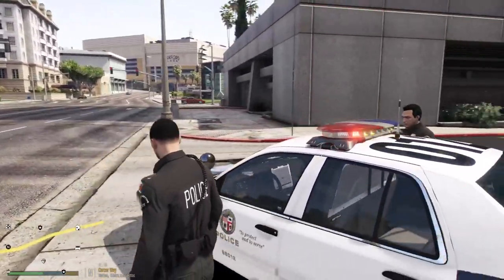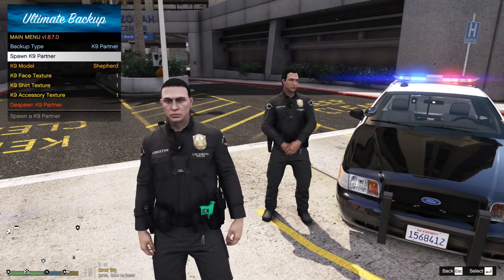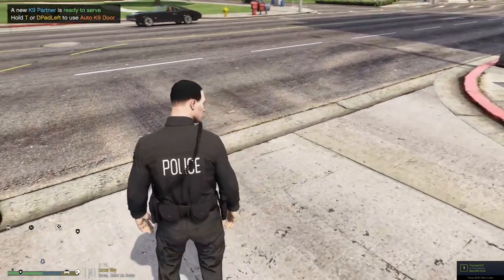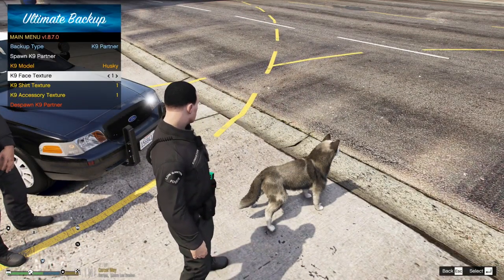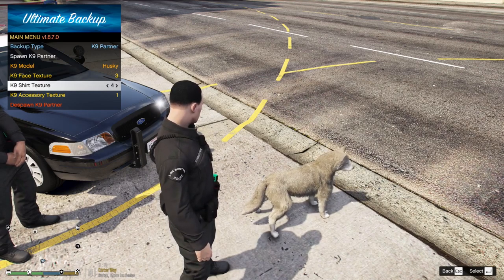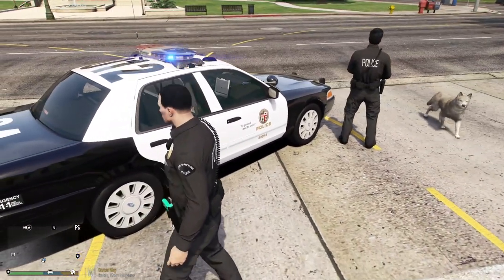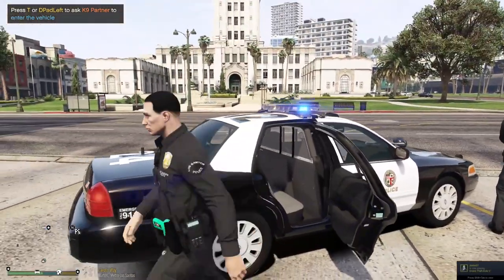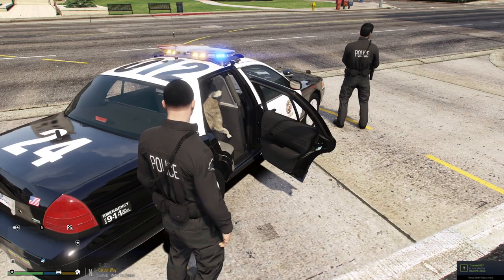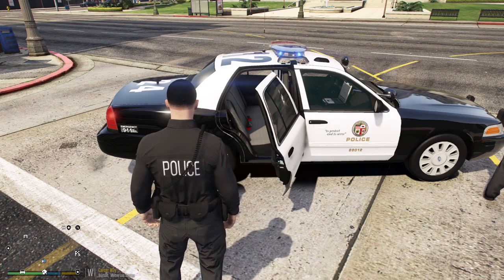When you exit the vehicle, your partner exits with you. For a canine partner, go to Canine Partner in the menu — you can choose Shepherd, Rottweiler, or Husky. Spawn the canine partner. Once spawned, walk up to the back of your vehicle and press T to get the dog inside. To get the dog out, press T again while near the vehicle door and the canine will hop out.